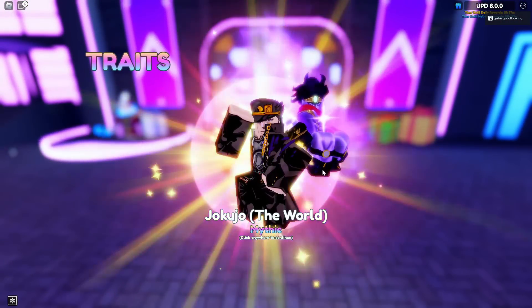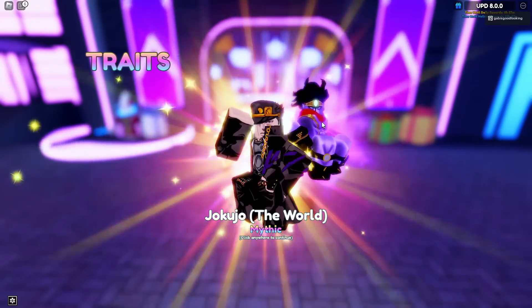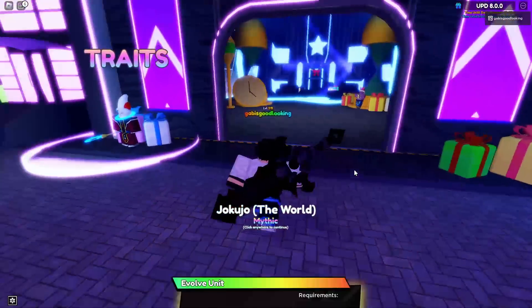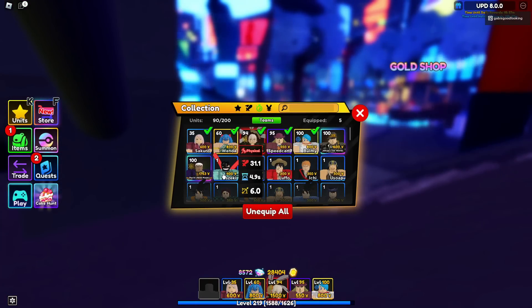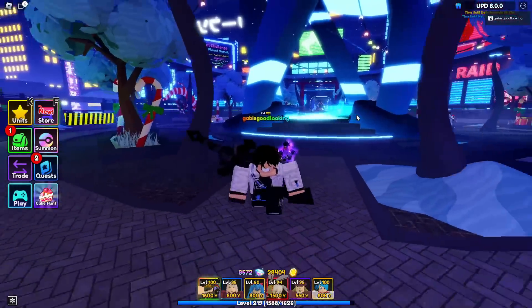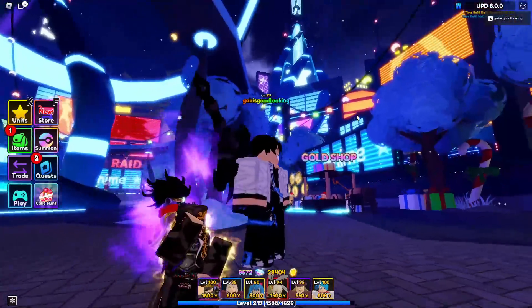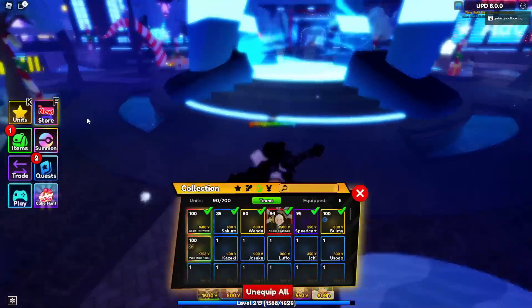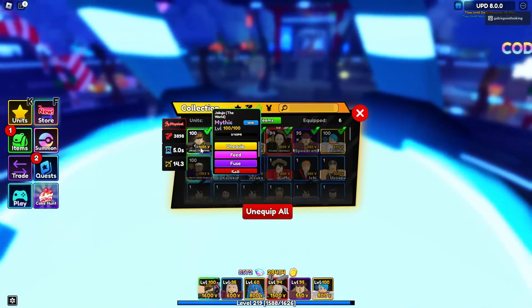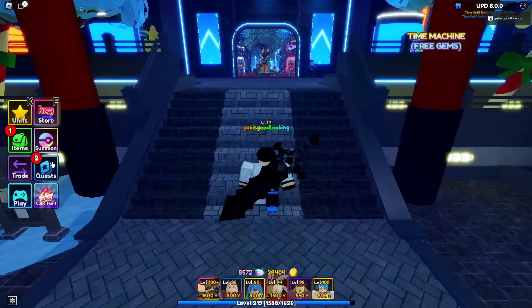He has this aura going on — the guy's sitting instead of standing now. Let's take a look at his brand new form. Jokujo The World — that aura is so cool. His base stats did change; look at that, almost 4,000 damage and he is max level, which is actually pretty solid.